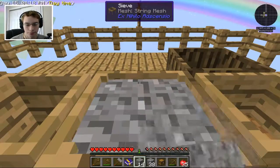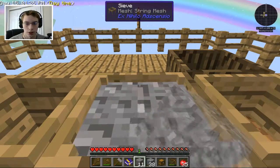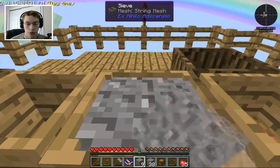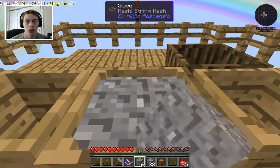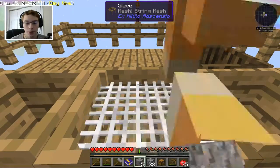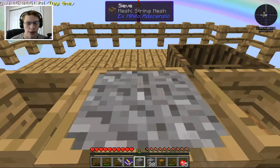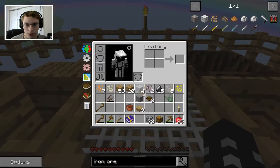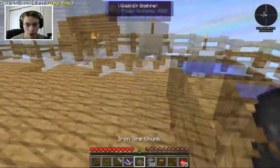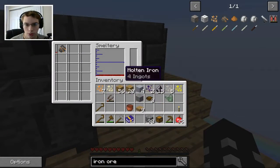We have 3 already — awesome! I already got another one before, and that one was thrown into the smeltery. Hopefully we can get 2 more, and then unload it out into the basin and get a full block of iron — that will be our first full block of iron, which will be sweet. We have 4 iron ore pieces now — that's awesome. One more — we can stick that right in here, pop it into there. That will smelt, and we will have 6 ingots. We need 2 more, but in the meantime, does copper combine with iron at all?